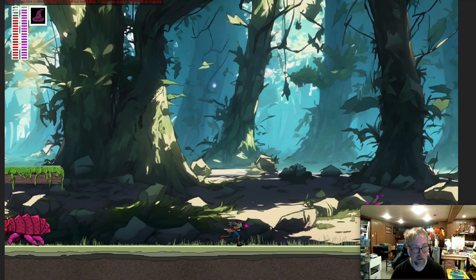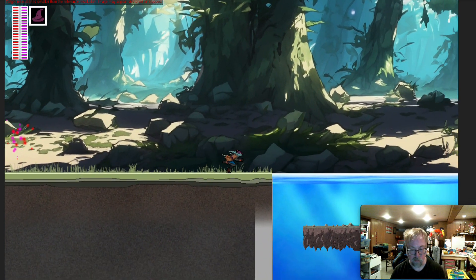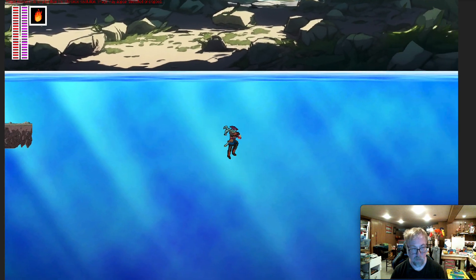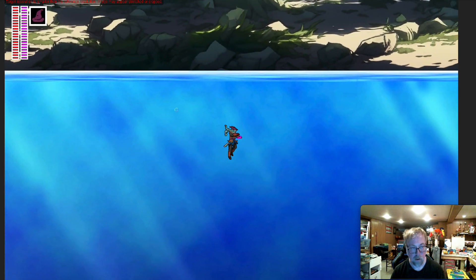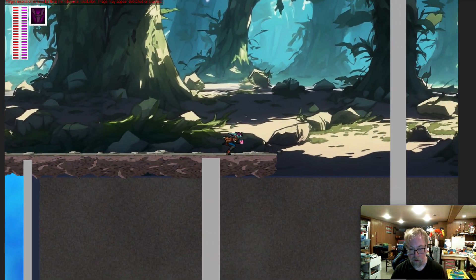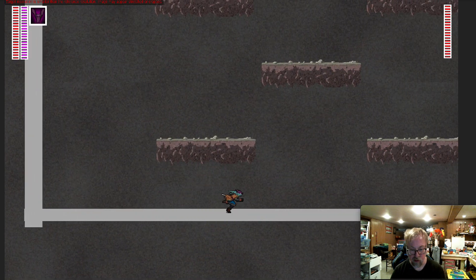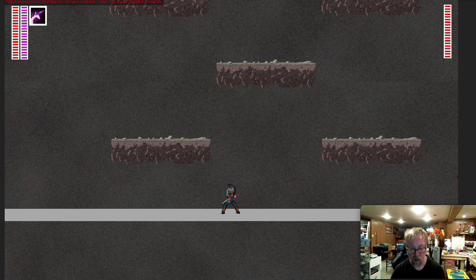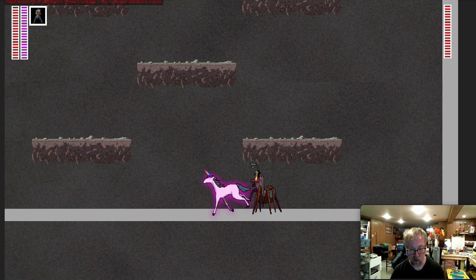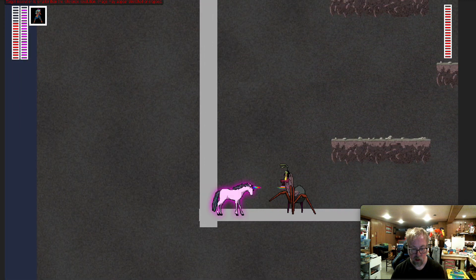On to the last thing — some improvements with the bug witch. Anyone who watched the last video will know the setup. I got some feedback from my friends over at the Milltown game dev group, so I've updated her to become a giant spider when she first appears.